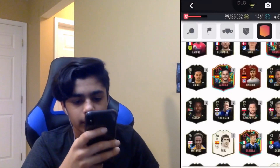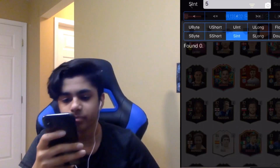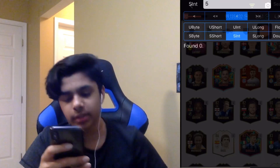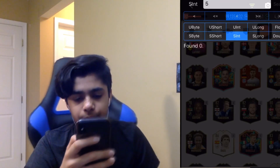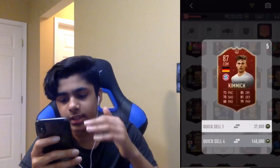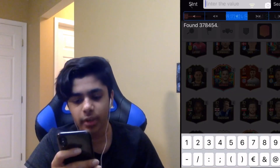So you can see I've got a Kimmich — I have five of him. I'm going to type in five. You're going to find zero, but it's going to search — it takes a while to search, so make sure you let it take its time. Once it's found, it's going to say 'found number.' Then you're going to discard one. I know you don't want to discard it, but it'll be fine — don't worry.